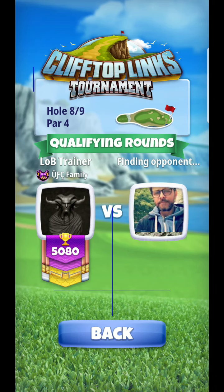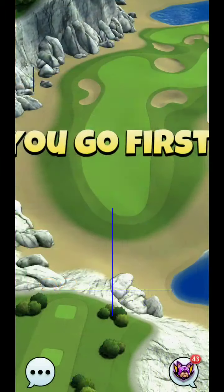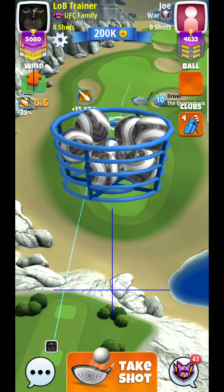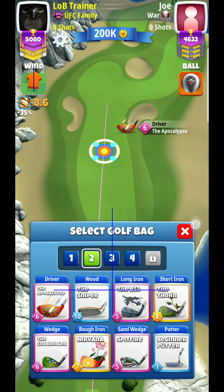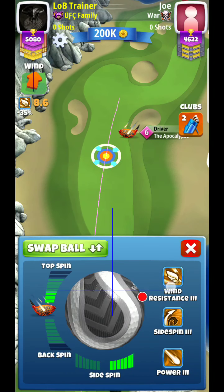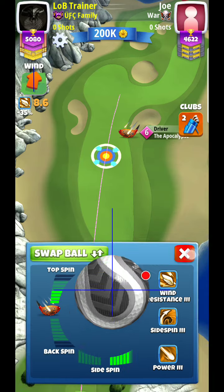All right, hey guys, here we are hole eight. We're going to try to play this one very similar to what you saw me on the last one. As I was mentioning, you probably want to put machete in the bag just in case you need it for that backspin shot. What I'm going to do is play about four topspin — I'm thinking pretty close to max.